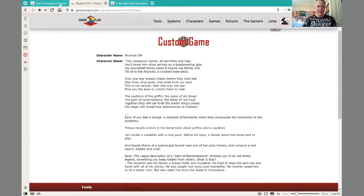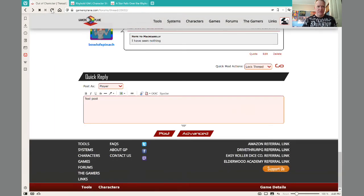Now, if I go into the sheet, I'm going to refresh this page — and that's important so the JavaScript can pick up the characters that are available. Now, when I go through this drop-down list, I can see a 'test NPC.'